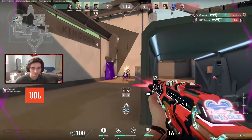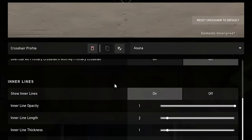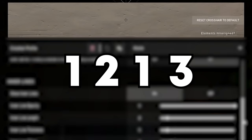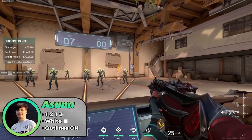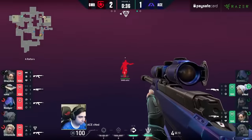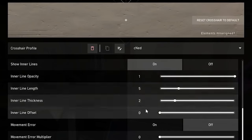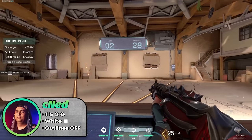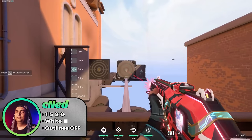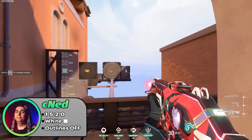Asuna from 100 Thieves has exceptional aim and the secret is his crosshair. Asuna uses a white crosshair with inner lines 1, 2, 1, 3 and outlines disabled. This is a classic CS:GO crosshair with thinner lines — definitely add this one to your crosshair profiles. CNED, a pro player from the European scene, is known for his outstanding aim. CNED uses a white crosshair with inner lines 1, 5, 2, 0 and outlines disabled. This is a unique crosshair as it is a cross without a center gap. It looks beautiful and the spray control feels much smoother when using it.